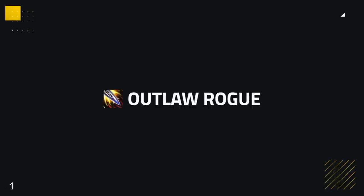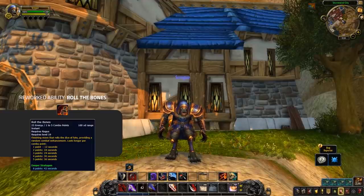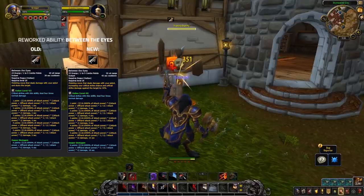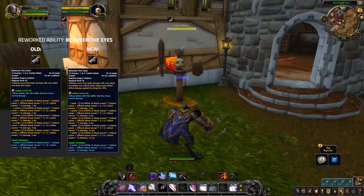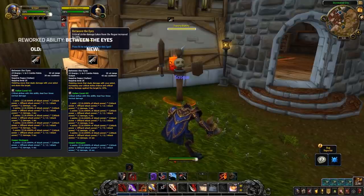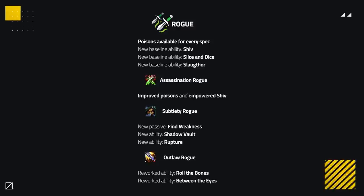Outlaw is not getting too much either. Roll the Bones no longer has a combo point requirement, but now has a modifiable cooldown that can be reduced with finishing moves. The addition of Kidney Shot now being baseline has caused Outlaw's Between the Eyes to be reworked — it's now a hard hitting cooldown that deals extra damage on critical strikes as well as increasing your critical strike chance and damage against that target. Overall, Rogue is still looking to be one of the most dominant arena melees. With all specs having poisons and healing reduction, it might shift the meta away from Assassination every single game to other Rogue specs taking the limelight.